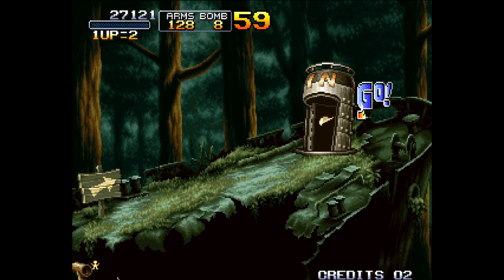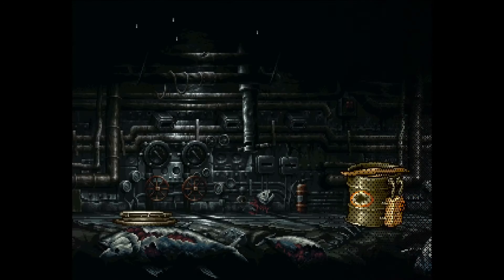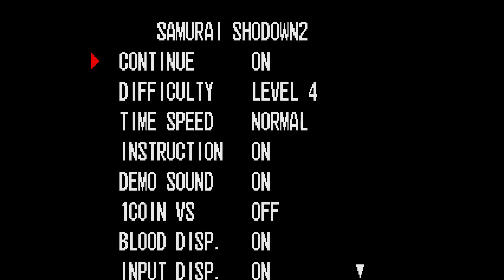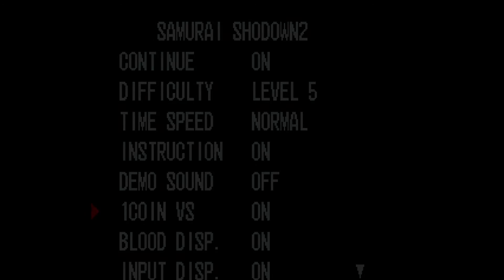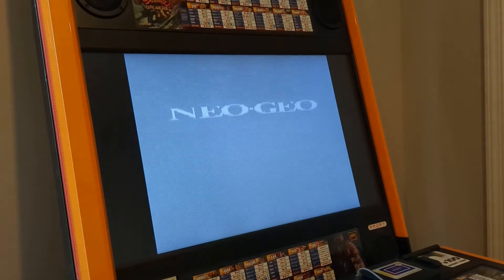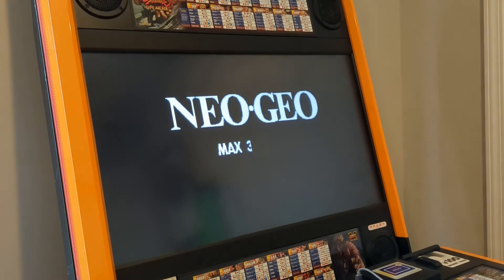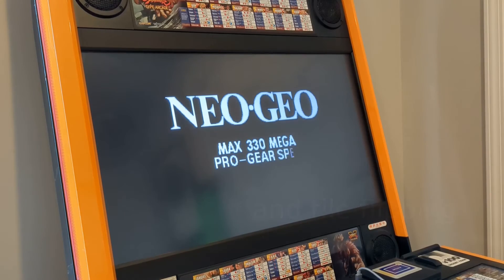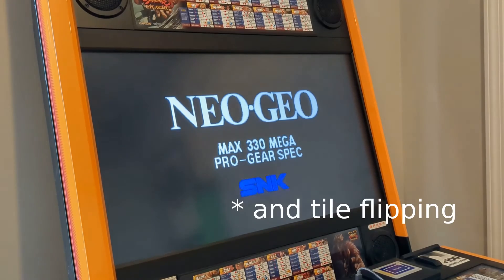Some games use the fixed layer for transition effects, such as Metal Slug 3. The MVS uses the fixed layer for bookkeeping and the service menus — MVS systems have their own SRAM board with the tiles that make these screens possible, such as the font. Back in the first episode, we looked at the eyecatcher and mentioned that the main Neo Geo logo is made with sprites, while the rest of the graphics are on the fixed layer. The logo is made with sprites as it uses sprite scaling to pull off the flipping effect.